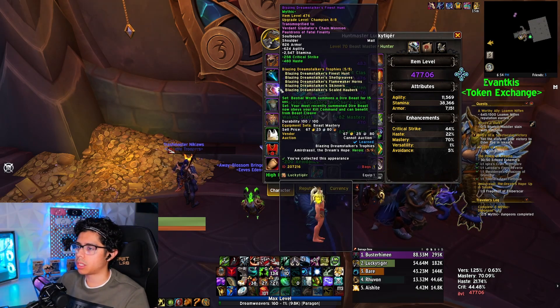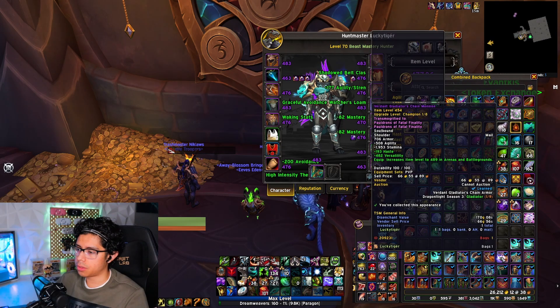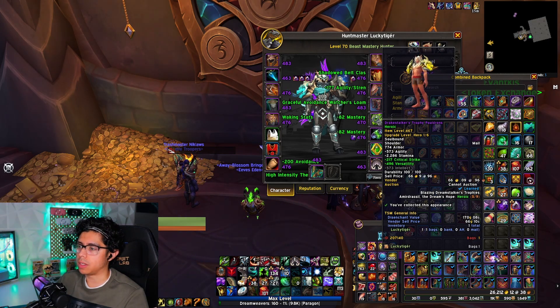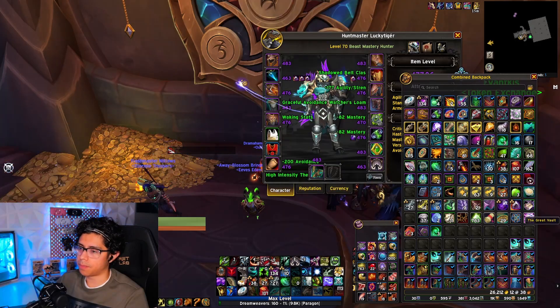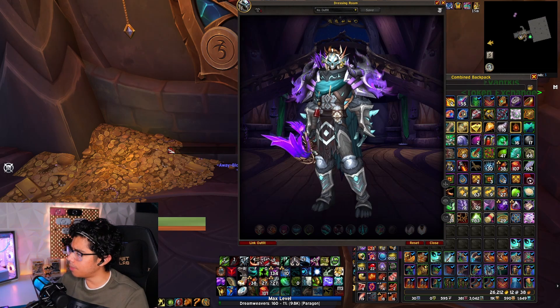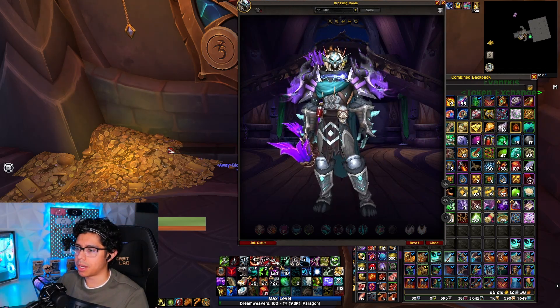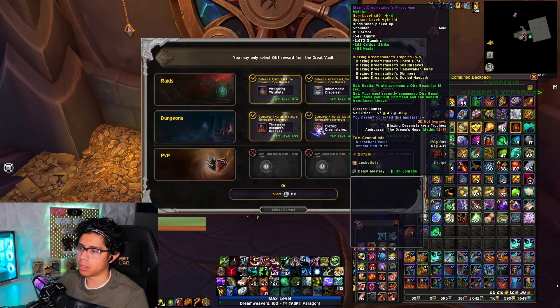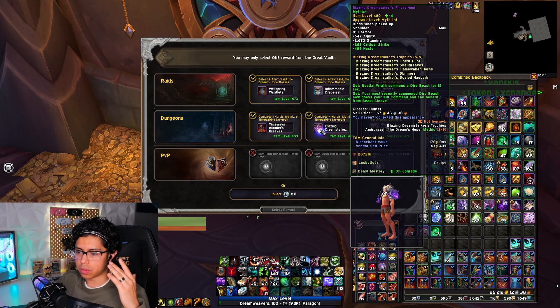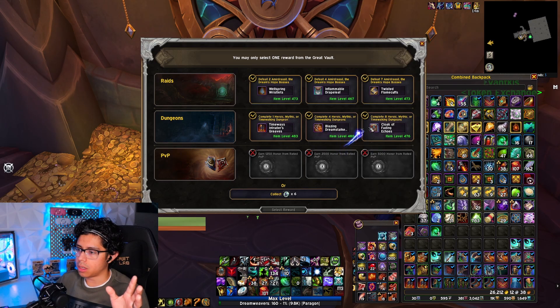My shoulders are only 476 maxed out. I did have other shoulders from a heroic run last week and my plan was to convert those and get them a little higher, but since we already have 480 shoulders here and just need a couple of upgrades, this will be nice. We don't have this color shoulders yet — look at that! Damn, that looks good. It actually matches my current transmog. We're winning — we got the transmog and upgraded shoulders!